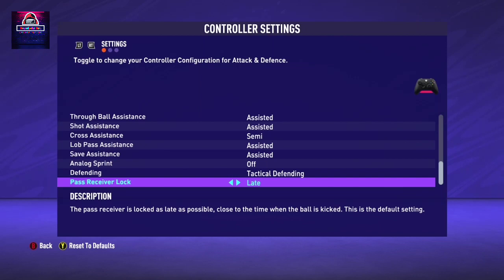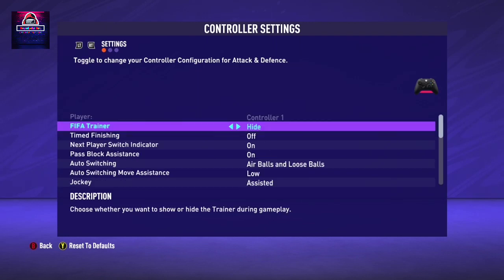Pass Receiver Lock is a nice feature because it lets you change the direction of your pass after you've already committed. Sometimes you pass the ball then change your mind because the opponent saw where you were going, so you want to redirect it. This all happens within the animation window before the player actually kicks the ball. When it's set to Late, you can still change direction in that short window. When it's set to Early, wherever you aimed is where it goes - you can't change it.